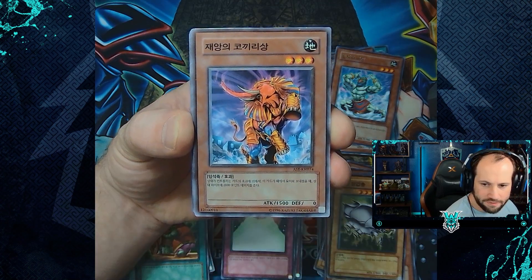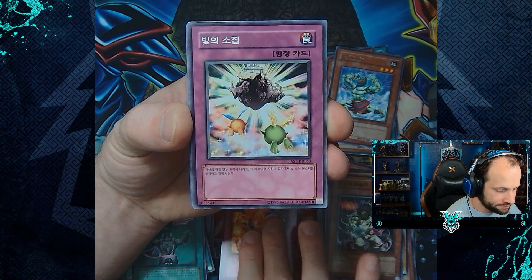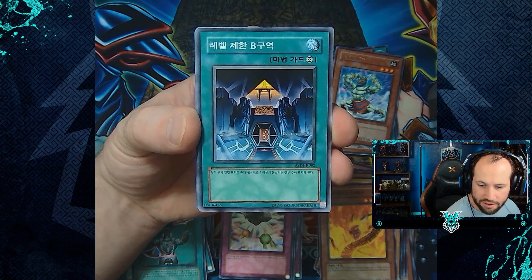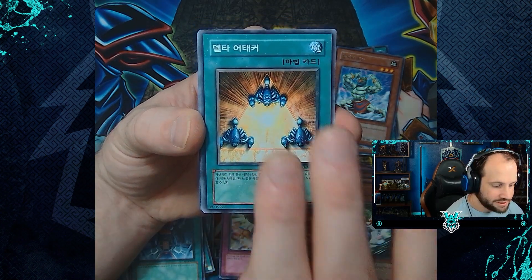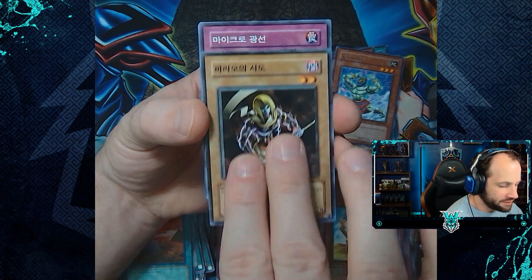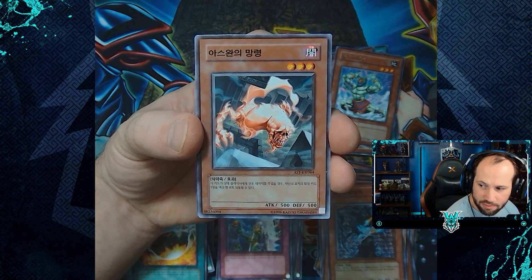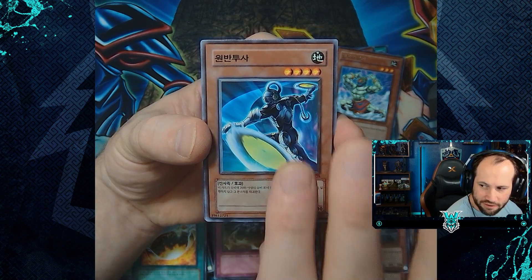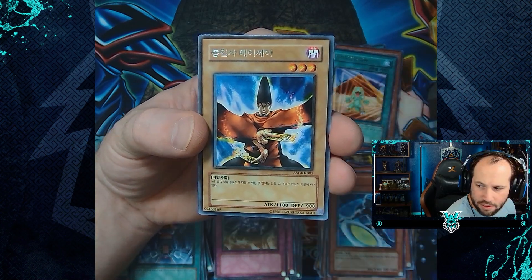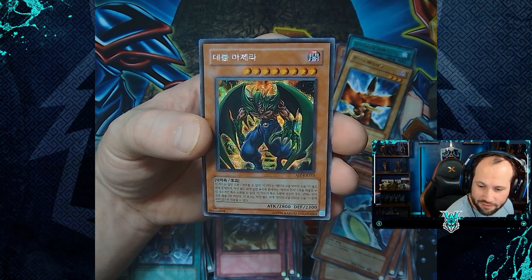Metal Armored Bug, Elephant Statue of Disaster, Weapon Change, Legendary Jiu-Jitsu Master, Backfire, Beckoning Light, Kozaky, Solar Flare Dragon, Level Limit Area B, Lady Ninja Yae, Delta Attacker, Human Wave Tactics, Blessings of the Nile, Sand Gambler, Pharaoh's Servant, Micro Ray, Mystic Walk, Night Assailant, Aswan Apparition, Judgment of the Desert, Disk Fighter, Level Limit Area B. The rare of Triangle Power, the rare of Spellmaster Messiah. Let's go — and our first secret rare of this set is going to be Mazera DeVille.